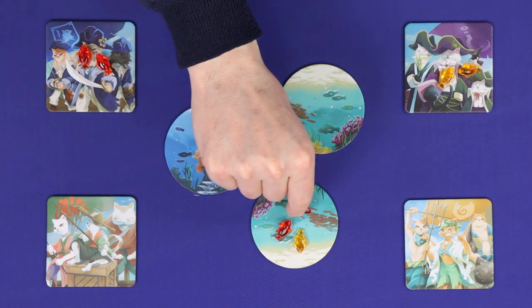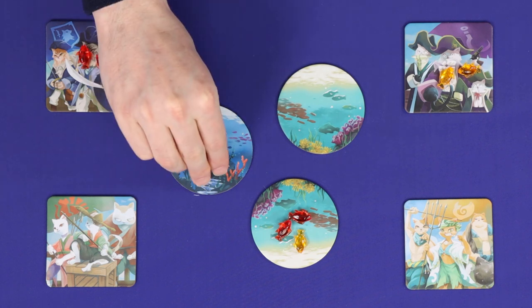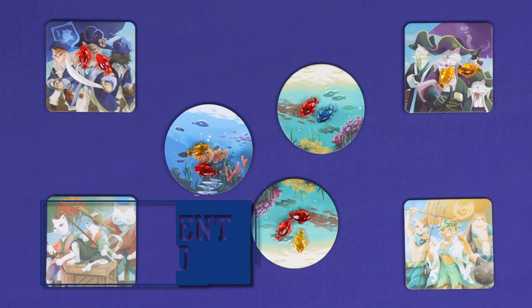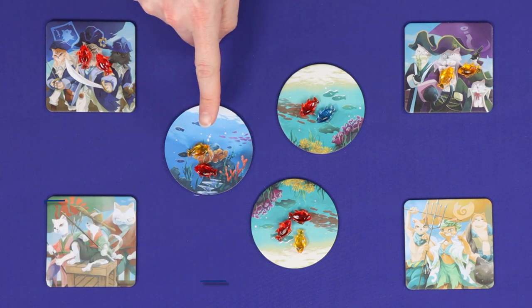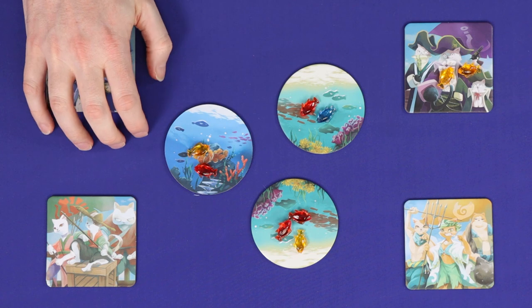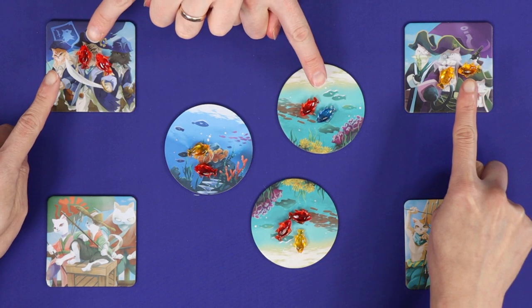Now refill the ocean tiles by adding one fish to any tile that currently has fish, and two fish to any empty tile. From the second round onwards, your options are expanded. You can still choose one of the ocean tiles, or you can choose another player's character tile which has fish on it, or you can choose to protect your own tile.